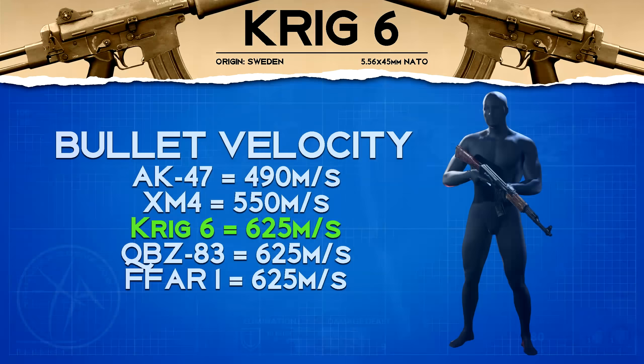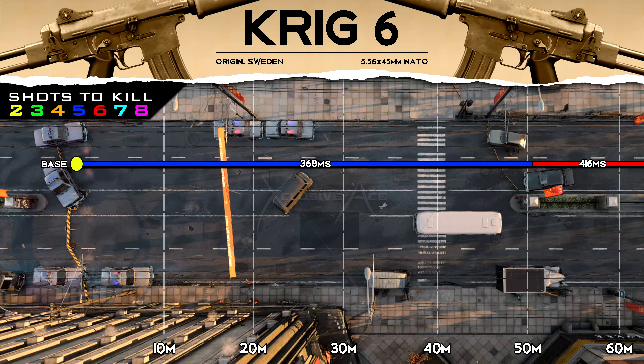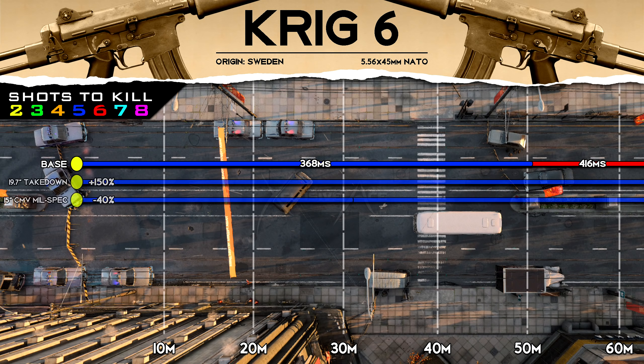Moving on to bullet velocity, the Krig-6 is among the better assault rifles in this category at 625 meters per second. I'd still recommend trying to boost this with attachments when you have a good opportunity, because the more bullet velocity you can have, the better the hit detection is going to feel. Our five shot kill range is amazing at just over 50 meters, so you generally don't have to worry too much about using barrels to boost your range — it's totally fine as is.